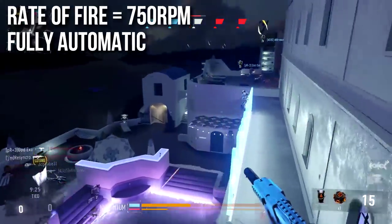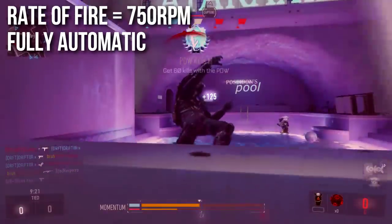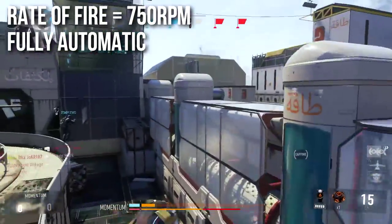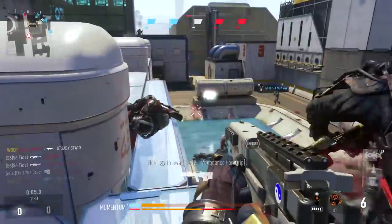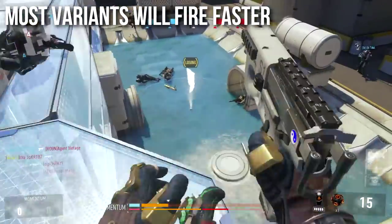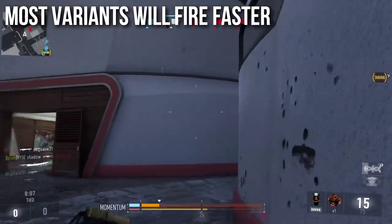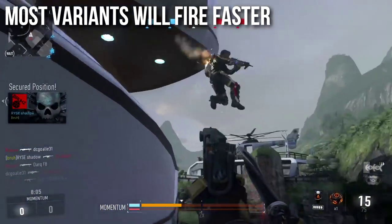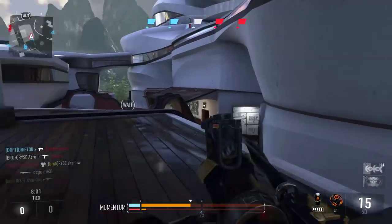The rate of fire is 750 RPM fully automatic, which is pretty good. That'll round down to 720 with frame rounding, but that's the same as the AK-12, the BAL, and everything else, so it's going to have a very good and high rate of fire. It'll feel quite good, and most of the variants do fire faster. I looked at the variant chart — almost every single variant will fire faster, so do keep that in mind.